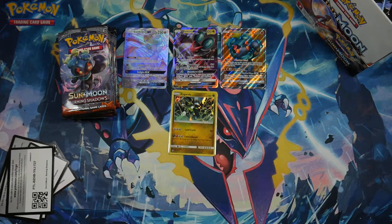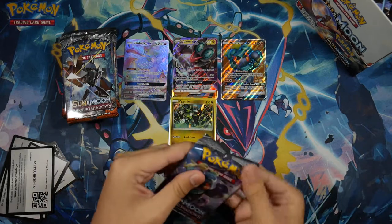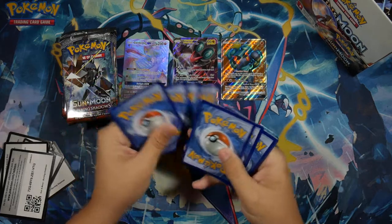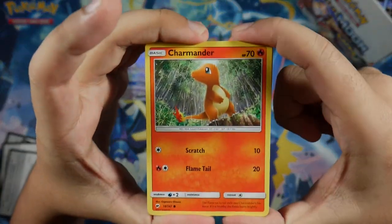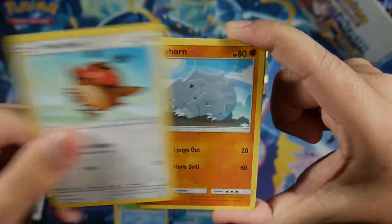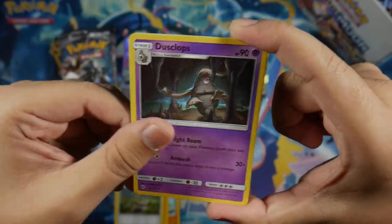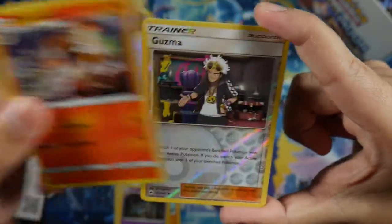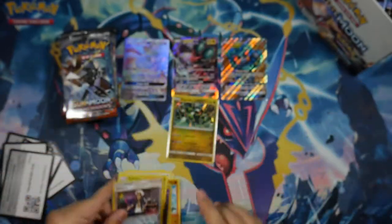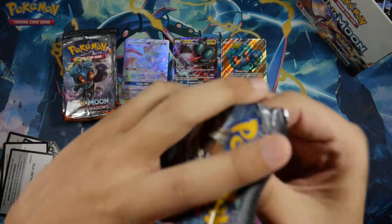So far we've got three GXs and a holo rare; hopefully part two will be as lucky. In this pack we got a Charmander looking sad in the rain, Porygon, Merill, Hoothoot, Rhyhorn, Electric Energy, Poipole, Dusclops, Charmeleon, a Guzma Reverse Uncommon, and for our Rare we got an Electross rare non-holo. Guzma cards are usually kept to the side since they're worth a bit, so I'll leave it off to the side.